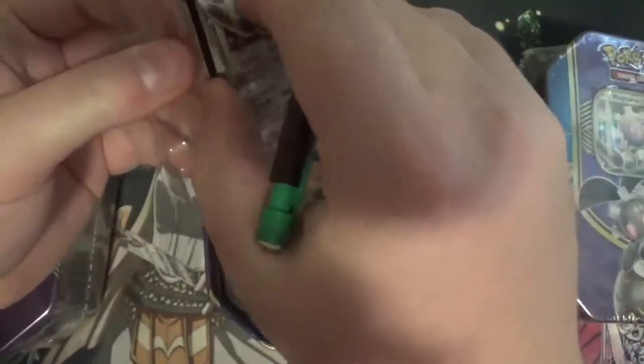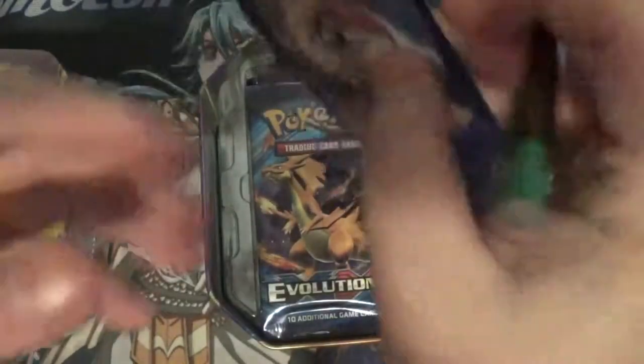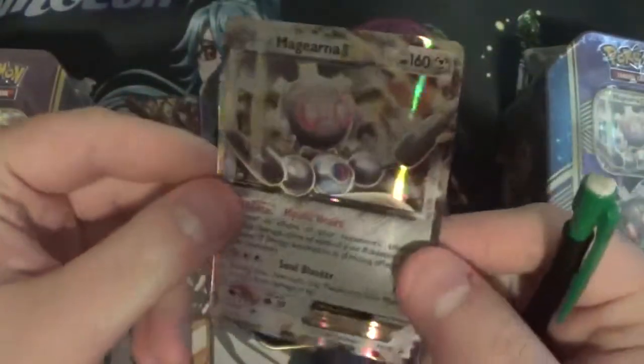Just so we'd have something to open today — there's the Cossard, I don't want to show that. Here's the Magerna tin promo. Pretty nice.